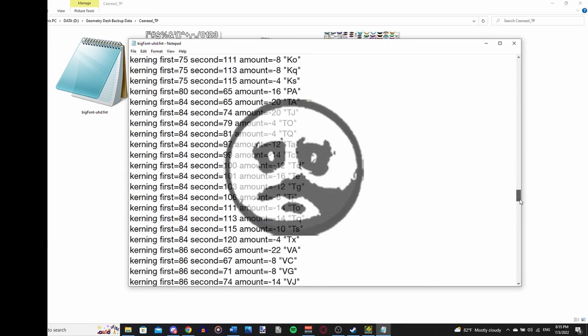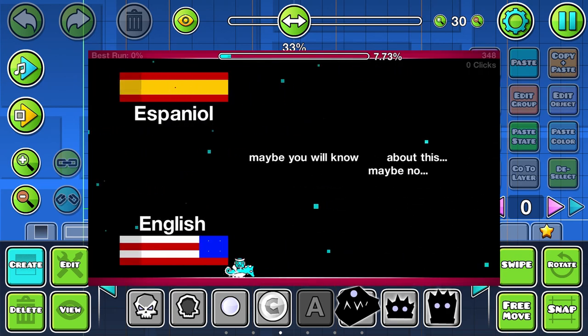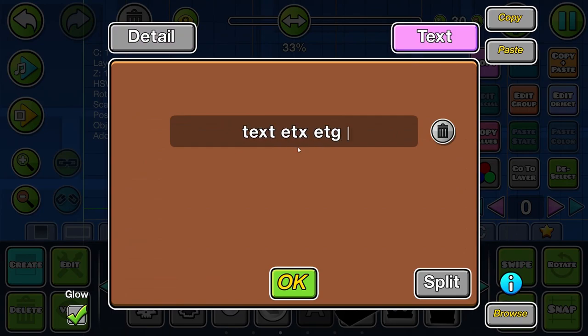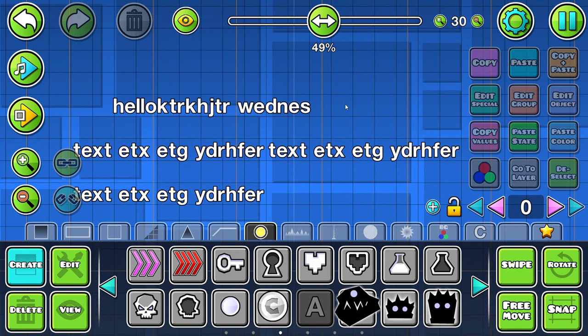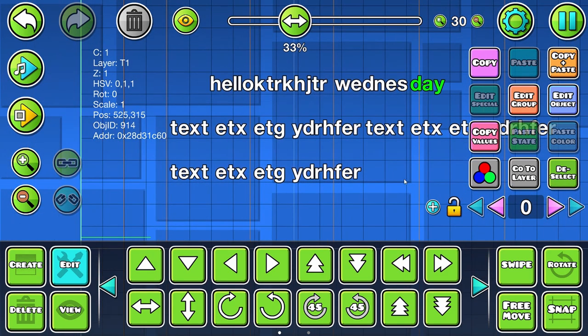I also had to adjust all the kerning values, because it's a thinner font than the default GD font — it's not as wide. Because of the weird kerning, it might cause the text in some levels to show up really spaced apart, which is kind of funny. But when you're creating with it, make sure to put all your text in single lines, instead of trying to space out multiple words across two different text objects, because it'll show up differently for someone else.